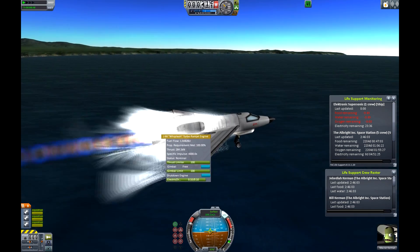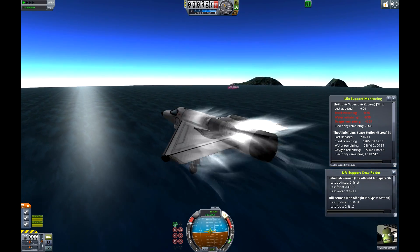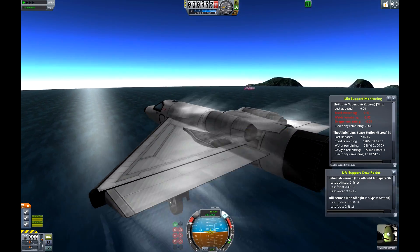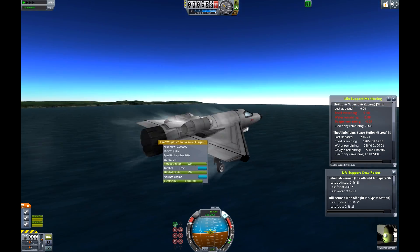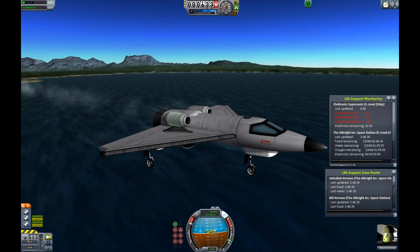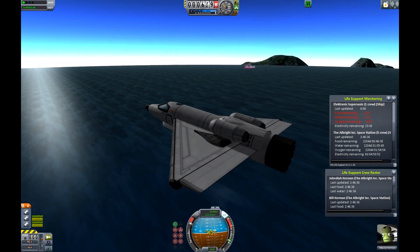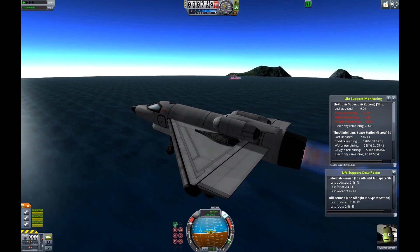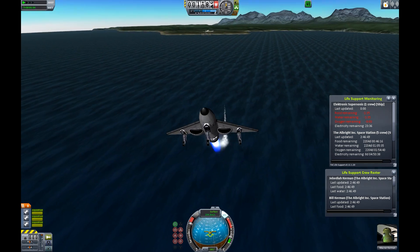Once we turn the Whiplash off we obviously won't be gaining speed as fast, but these Juno engines do pack a punch — they can keep this thing going. Of course the Whiplash engine makes it quite a bit faster, but the Junos can keep you going with relatively no fuel use for very long periods. Then once you want to go fast, just activate your secondary engine, speed up, and gain altitude.